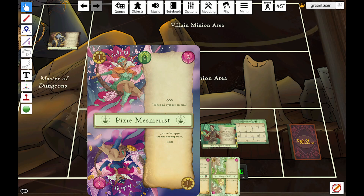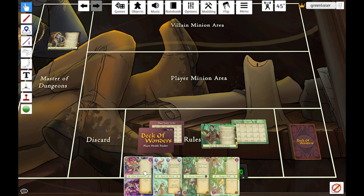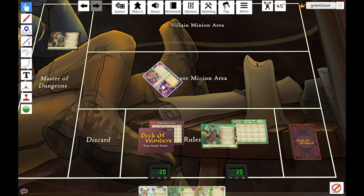You also see that all cards are double-sided. Both you and the villain are drawing from the same deck. Cards drawn into your hand, you're going to use the player side. Cards drawn on the villain turn, you're going to use the villain side, which just has the strength and the health.